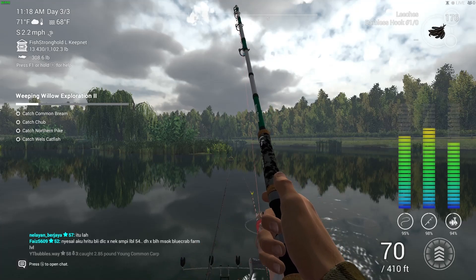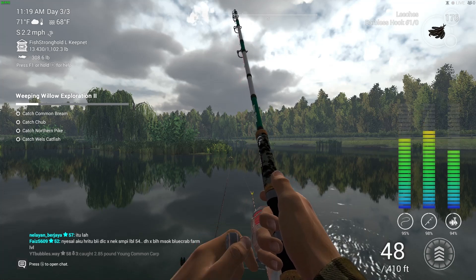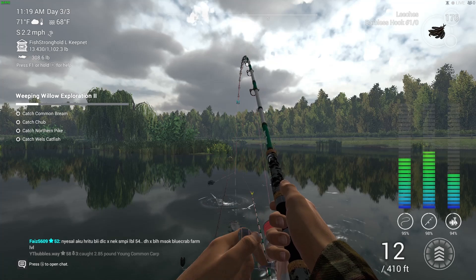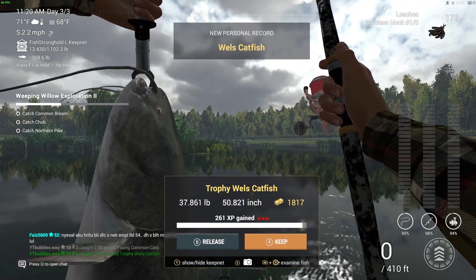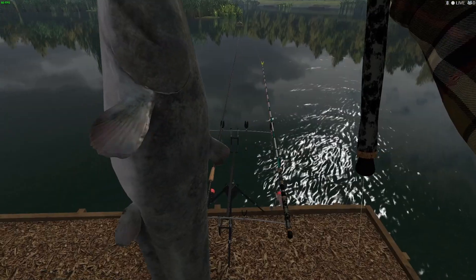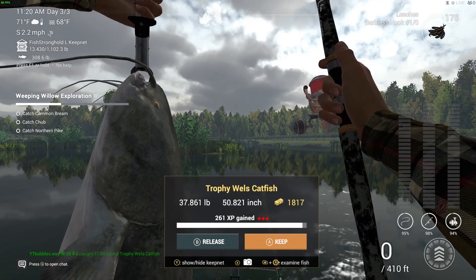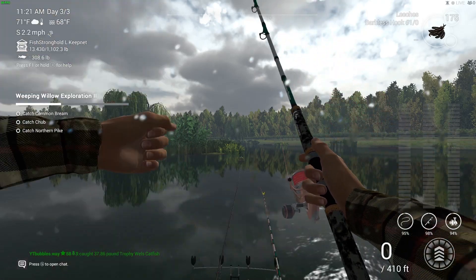This looks like maybe a good sized fish — I was hoping to use the leech to try and get some catfish. I'm not sure if this is a cat, but it seems like a good sized fish. I haven't got a very big hook on there. Okay, so it is a catfish — trophy Wels catfish! Wow, look at that — 37 pounds! That's not too bad, that's pretty good for our first fish. I'm using the barbless hook, but you don't have to use the barbless hook.